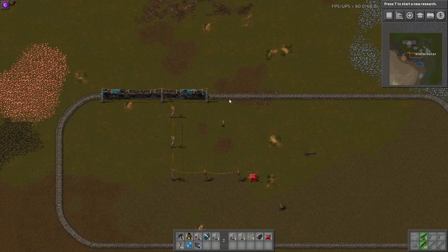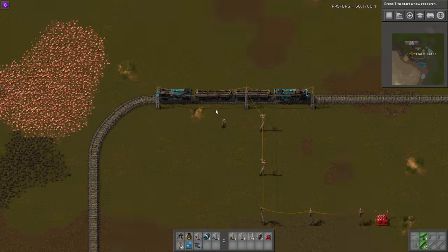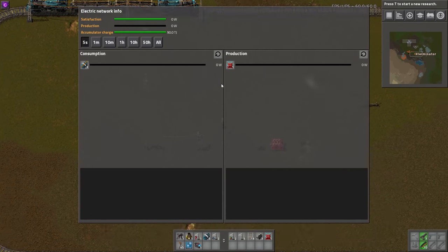The cool thing too is that normal trains can run on this just fine — it's just normal rail, and even if you have these poles going everywhere, normal trains can run through just fine. You do need to connect this to an electric network, and of course it won't draw power unless the train is moving.